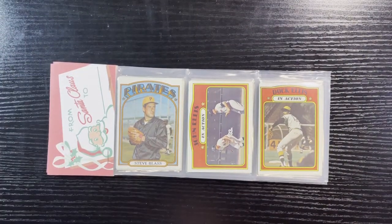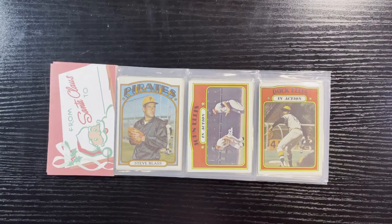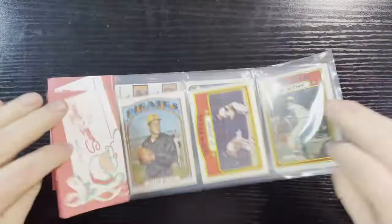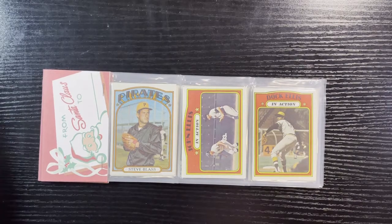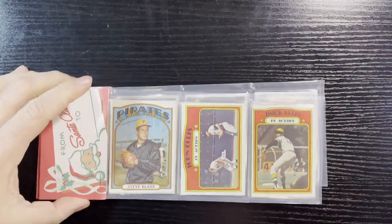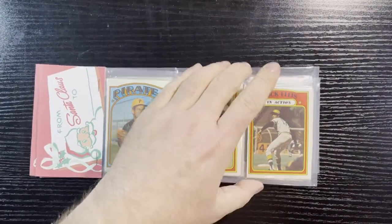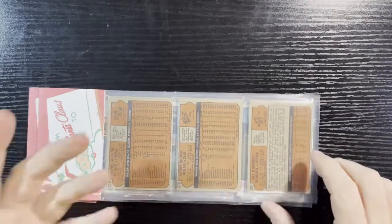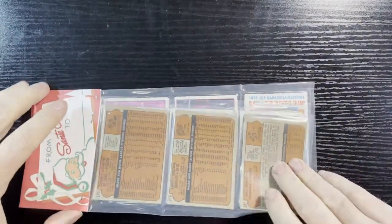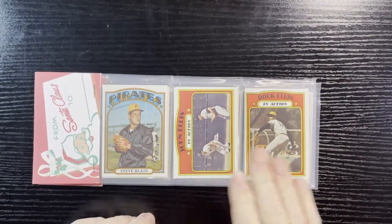If you haven't seen these before, check my links — I've done videos on these in the past that give the history of the Santa Claus packs. Again, these are not the real ones; they're counterfeit, or copycat if you want to call them that. The reason I got these is to fill up my 70s sets. They're decent cards, usually in decent shape. You get what you see on the top; the bottoms are always commons. I needed one of these cards, so I thought I'd buy it and take a peek.